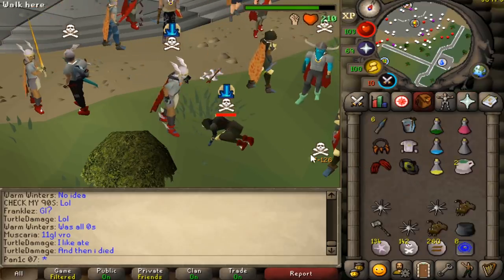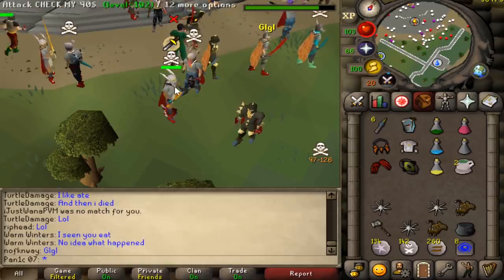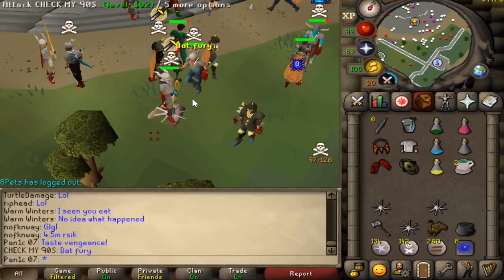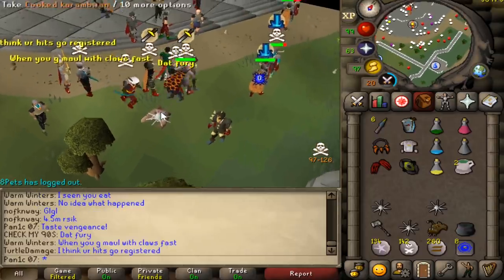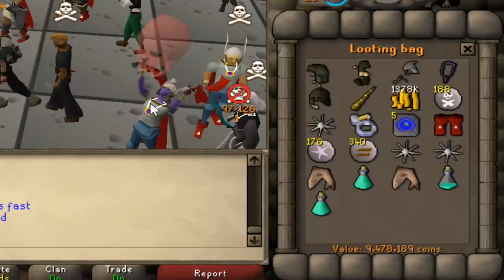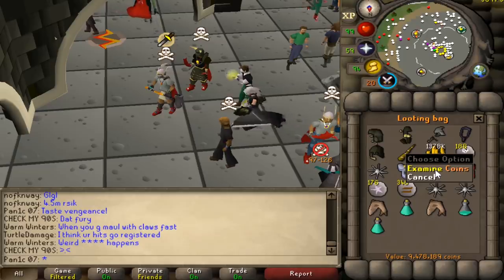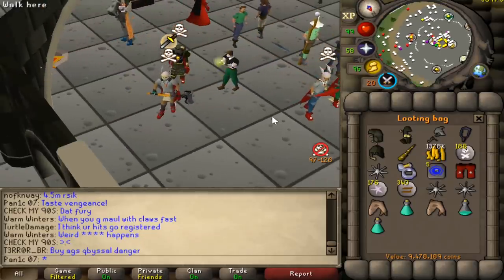We got him — goodbye man! He had a berserker ring as well, so this is actually gonna be some decent loot. Thanks for the box bro. Drum roll — not bad, 9.5 mil, 1.5 mil cash stack as well. I wonder what that cash was from; he didn't have a cape or anything, be weird.